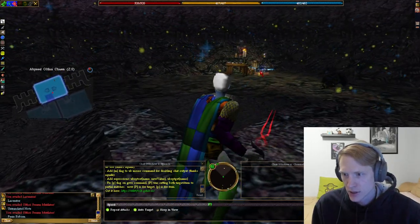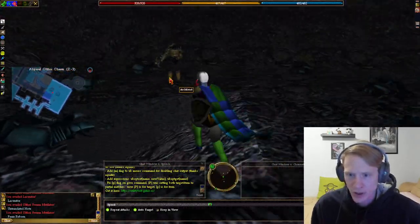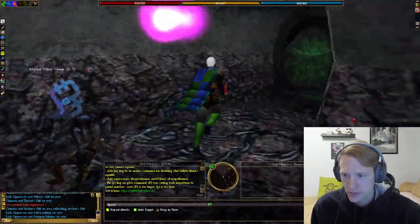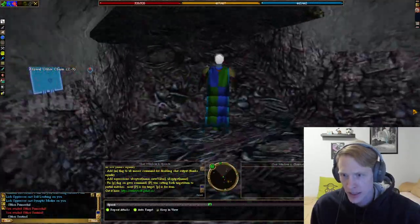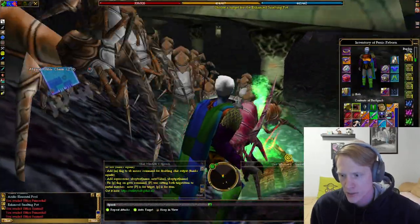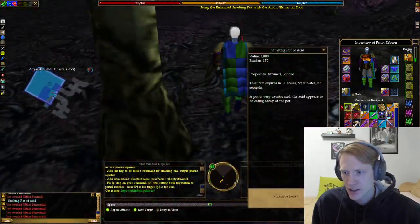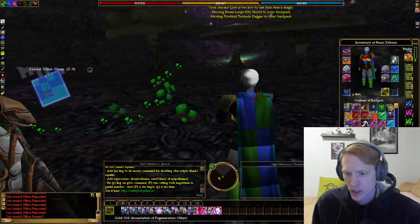There's an NPC here which has nothing to do with this quest, but we're just going to head down. This dungeon punches above its weight, so you got to be careful. You'll see there's a bunch of Althoi at the end — Althoi Primordial. You'll get into this last big open room, and in the corner you'll see an Acidic Elemental Pool. You're going to use your Enhanced Smelting Pot on the pool and you'll get a Smelting Pot of Acid. Once you have that, you can actually leave the dungeon — that's all you need to do here. I recommend recalling as quickly as possible.